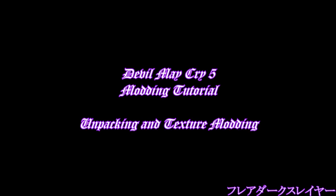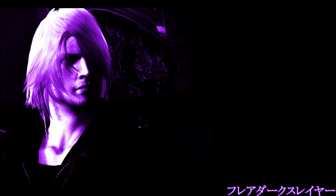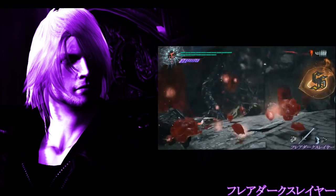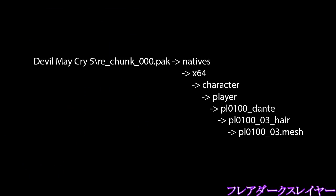Before we start the actual modding creation thing, let's talk about how DMC5 operates. If you visited DMC5's installation folder at least once, you probably noticed there is one huge file with a size of 31 gigabytes. This is the main package file for the whole game — everything you see within DMC5 comes from this file. The game loads files by checking re_chunk_000.pak, the main file used for the whole game.